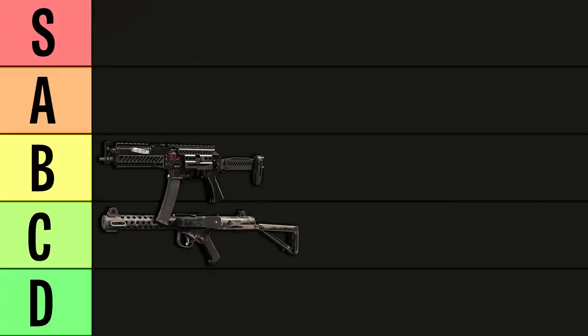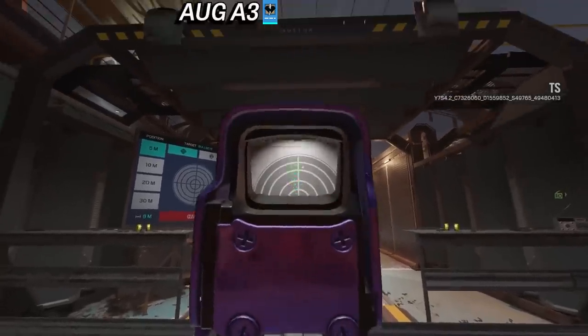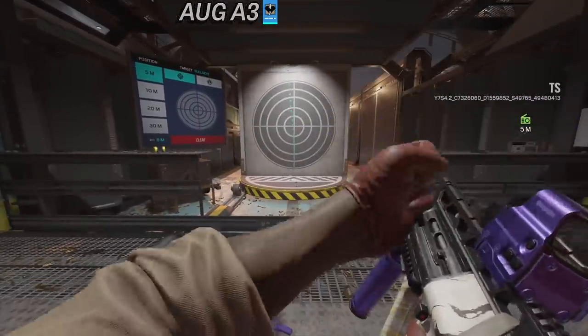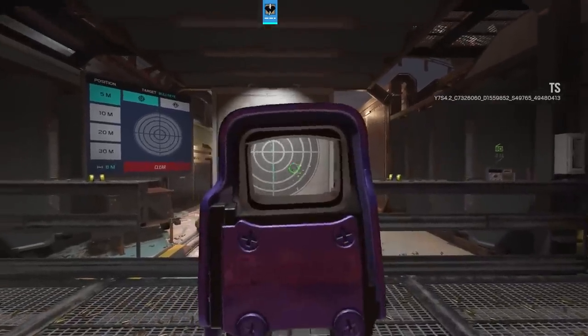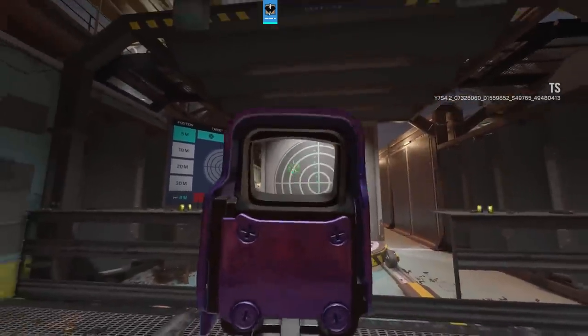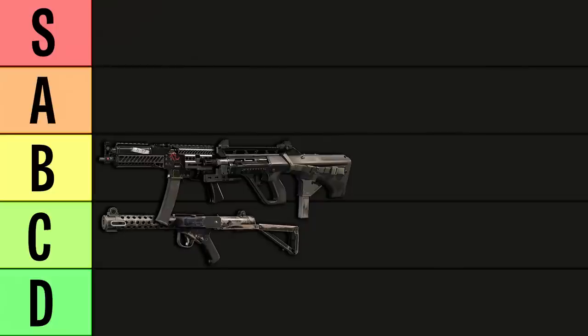We're going to see a lot of weapons at this tier throughout the course of the video. The AUG A3 doesn't particularly blow me away. It's another slightly below average rate of fire, low recoil SMG, with three shots to take down Ash and four to take down Buck and Zoff. Since it has a lower rate of fire than the VTAS, it has slower damage output, but it's not slow enough to warrant putting it in a tier below the VTAS, so it's going to be right next to it at B tier.